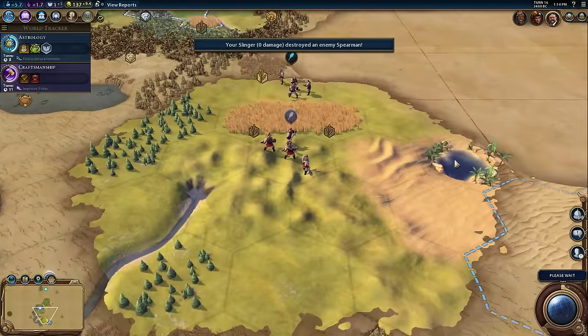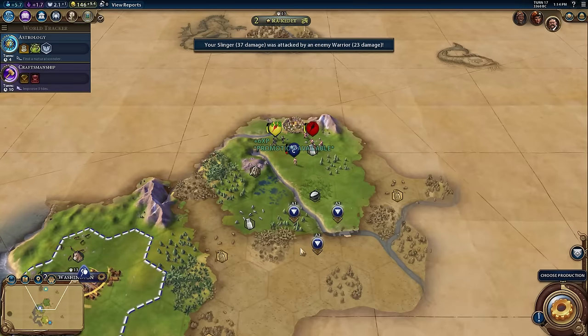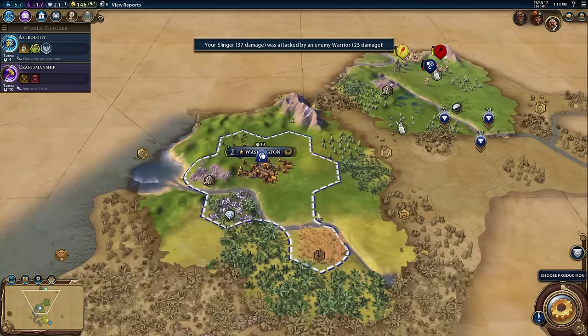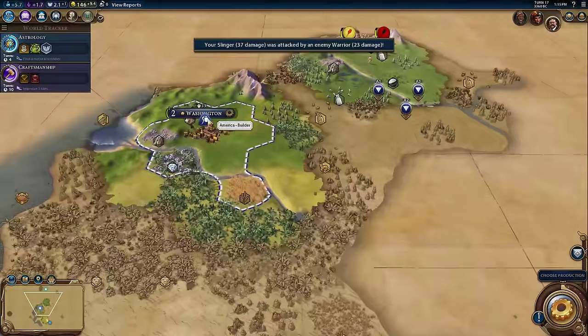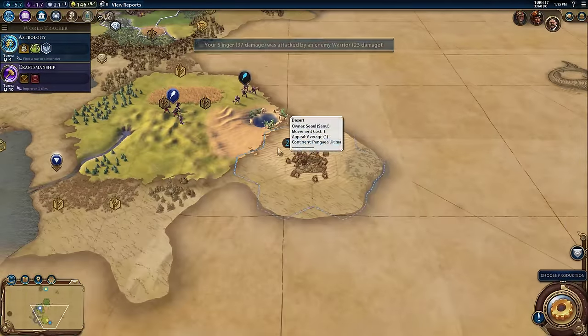This video is going on way too long. We're getting events — we met our first city state. Our builder has arrived. I'll put a cut in here — next episode we're going to start using our builder and we'll also talk about city states. Thanks for watching folks, see you next time.